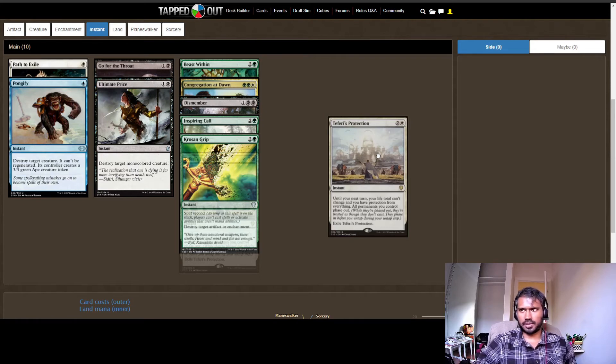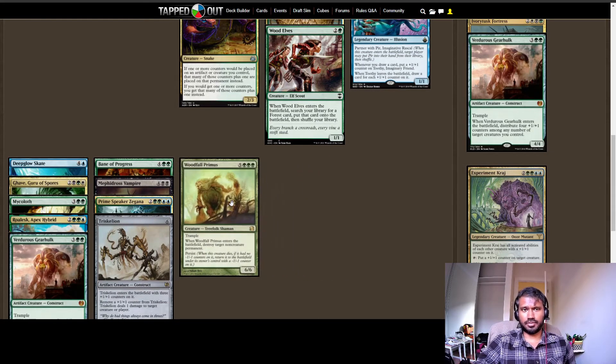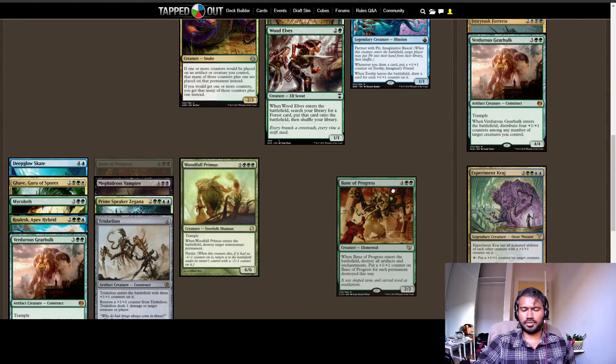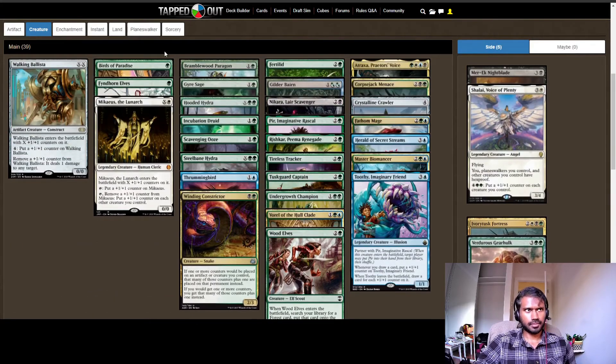Woodfall Primus is a card where, if you put a +1/+1 counter on him after he's died once, the -1/-1 counter and the +1/+1 counter cancel each other out, which means he can continuously destroy a non-creature permanent whenever he enters the battlefield — it's a really good card. Bane of Progress is a bit harsh since I have a few enchantments and artifacts, so I'm not sure if I should replace it with more targeted removal. The CMC for the entire deck is 3.22 and I'd like to get it down to about 3.